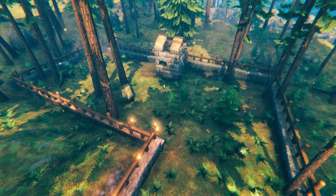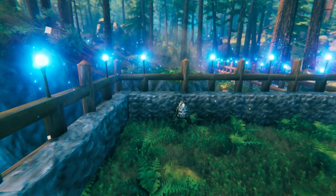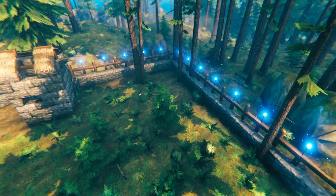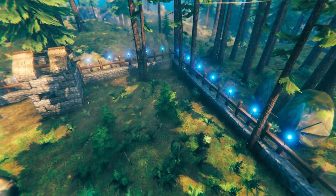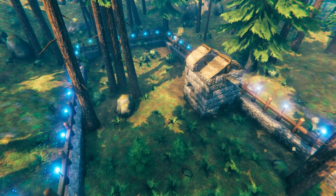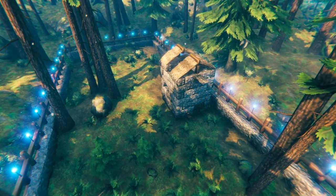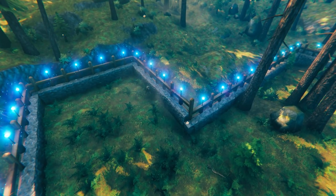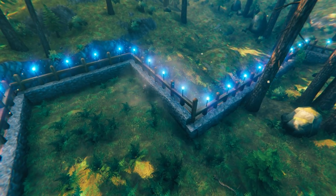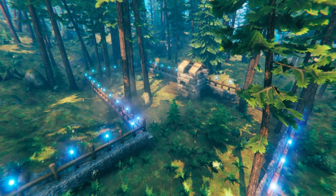As it turns out, Grey Dwarfs will attack just about any type of light you put down. There is however one exception — Wisp Lights. Apparently Grey Dwarfs don't care about them. You can place them down and they will not be attacked, so that's really our only option for lighting the Grey Dwarf base. It's not really in keeping with materials I'd expect Grey Dwarfs to get, but it looks really, really cool, so I'm going to stick with it.